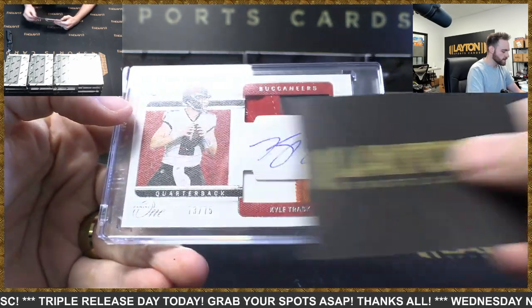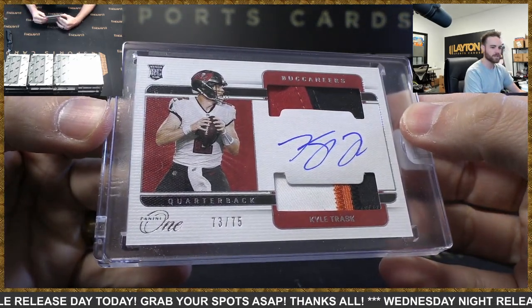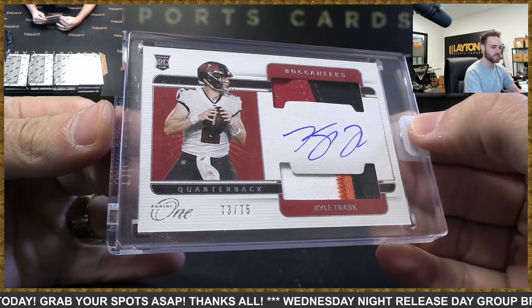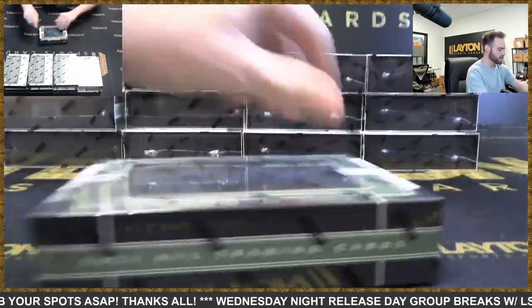It's Trask! Kyle Trask with the dual patch to 75, rookie auto. Nice one — Bucks. Three colors on that bottom swatch, two colors up top. There we go, to 75 rookie dual patch auto. Love that design.